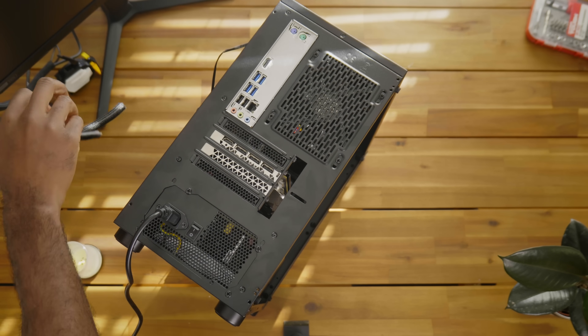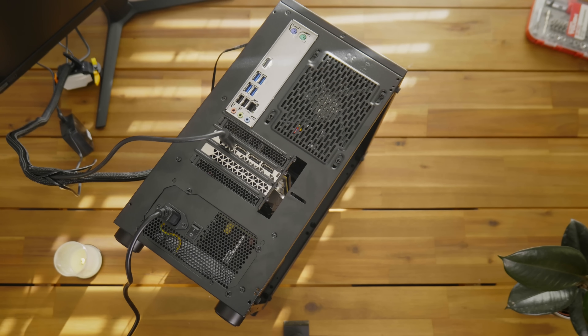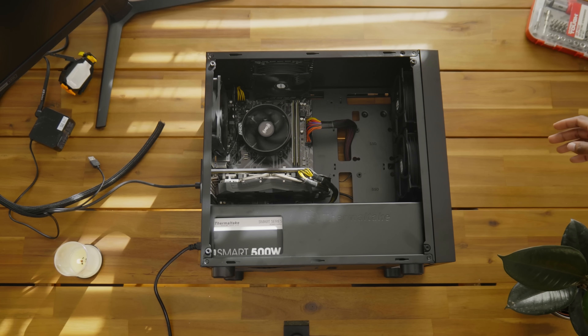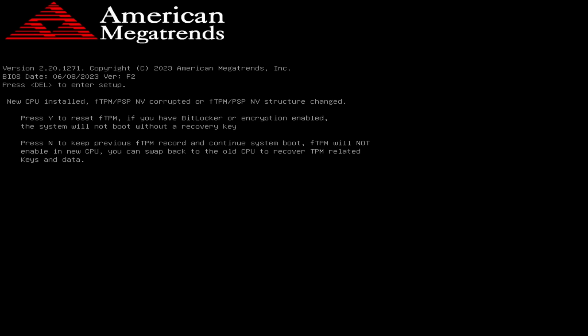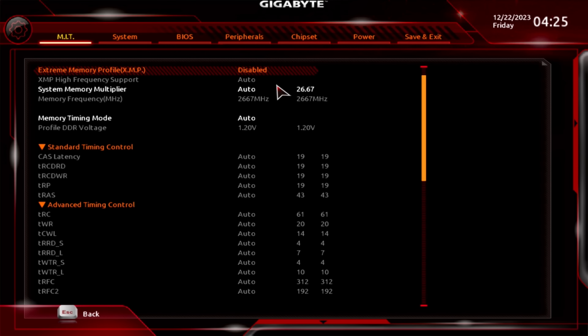The computer's built — let's see if it works. Grab a monitor, a keyboard, and a mouse, plug everything in, and push the power button. Hopefully all the fans spin up. If this screen shows up, your computer is functional. Press Y on your keyboard to reset the CPU TPM, then spam the Delete key to enter the BIOS.